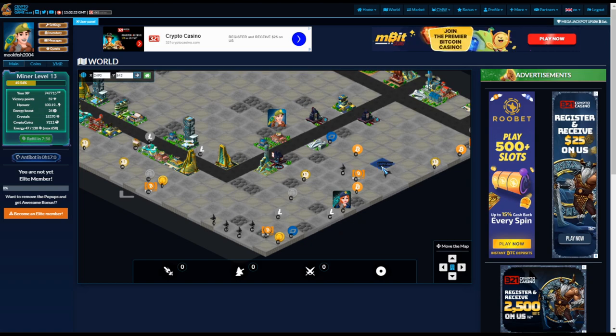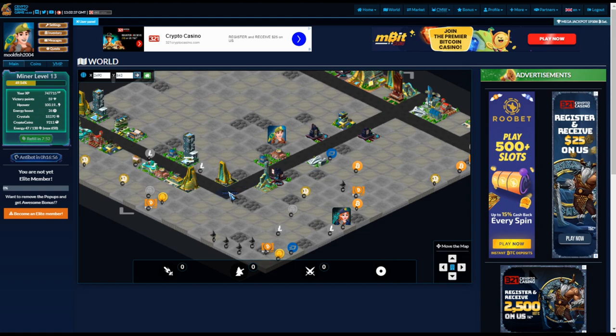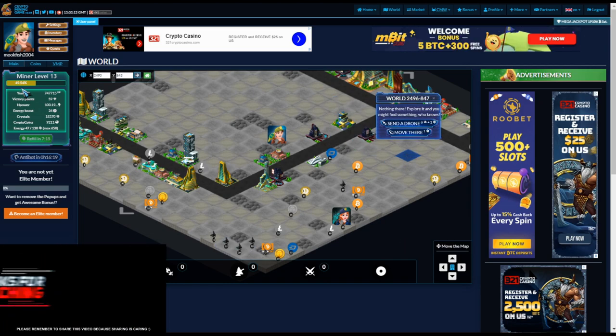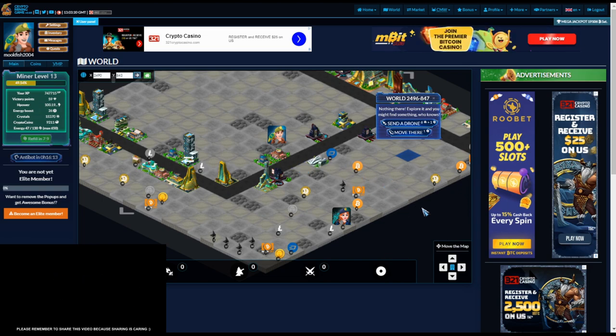My advice is to get yourself into an area where you can see all the things available. Think about what your mining level is, and make sure you can actually mine what's on screen. For example, if I click on something that's level 19 and that's above my level, my chance of success is less than 40%. You don't want to go higher than your level, but you can claim everything at or below your level.